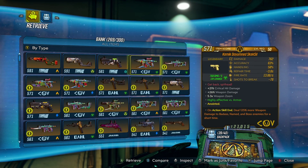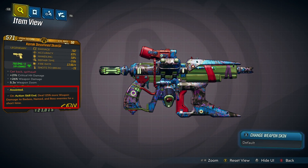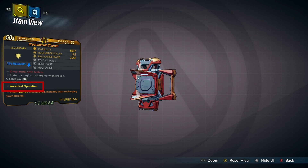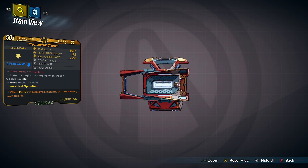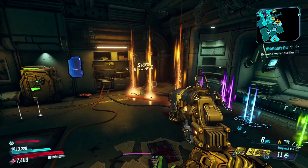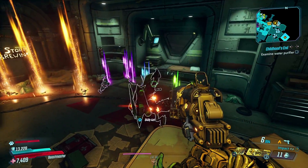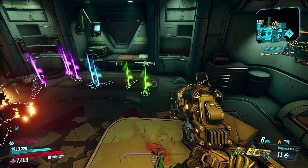Anointed Items in Borderlands 3 provide the player with an additional perk on their weapon or gear. This is seen at the bottom of the item card, highlighted here. These Anointed Perks are either specific to a Vault Hunter or general for every character to use. You can differentiate Anointed Items on the ground by the additional glow and animation of the loot marker. Anointed Items can be any rarity on a weapon, shield, or grenade.